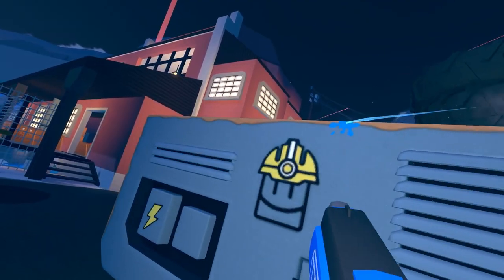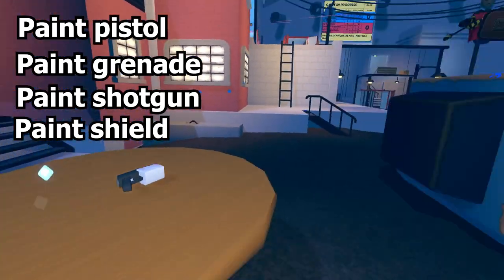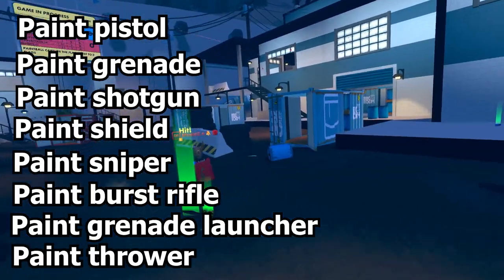There are eight weapons in Paintball: the Paint Pistol, Paint Grenade, Paint Shotgun, Paint Shield, Paint Sniper, Paint Burst Rifle, Paint Grenade Launcher, and Paint Thrower.